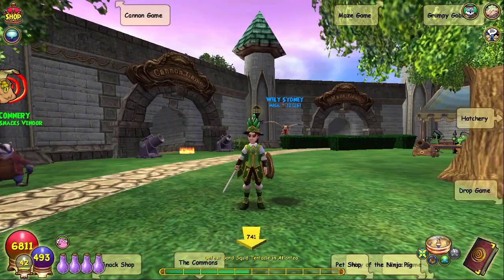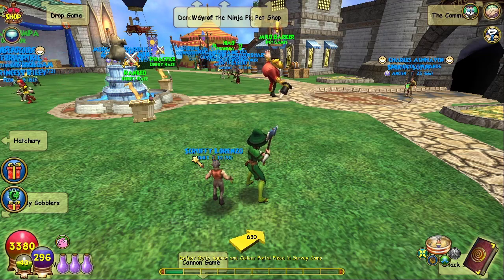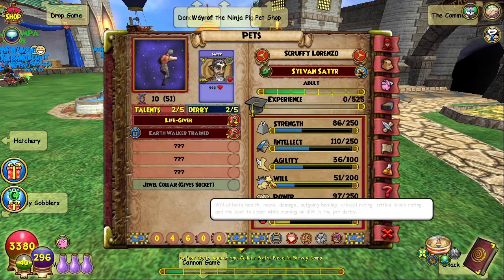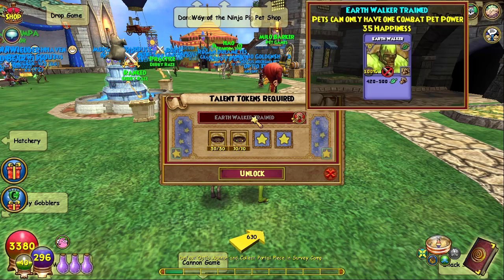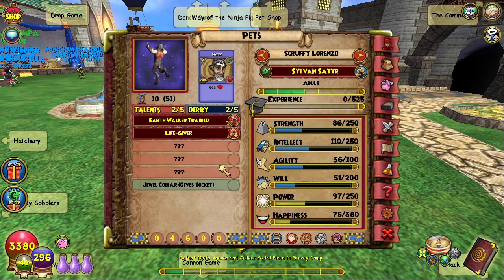So that's how you get talent tokens. Let's say you want to use these talent tokens for a pet talent. Let me switch over to my life wizard who has one of these talent tokens to unlock. This satyr, Scruffy Lorenzo, has a pet talent that you can unlock. You have to get the talent, then you see this lock right here — you click it, and this is what the talent tokens are used for. You use them for talents like Earthwalker Trained, Vampire Trained, and so on. Press the unlock right here — there you go, now you have Earthwalker Trained.